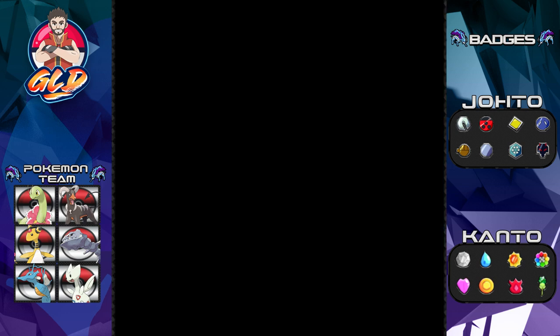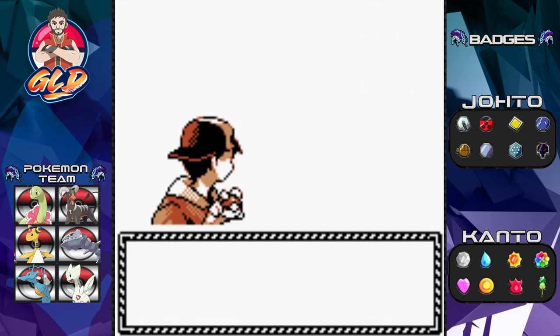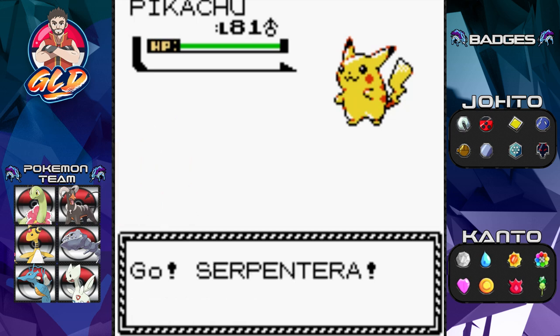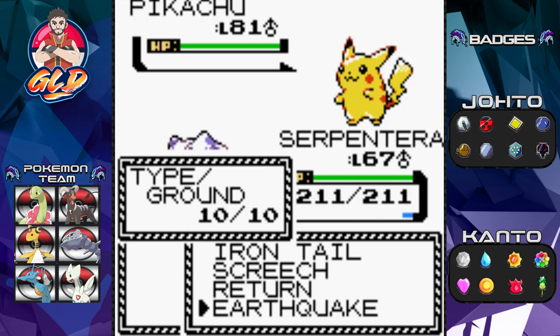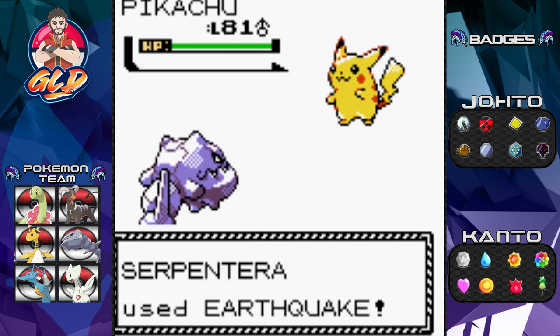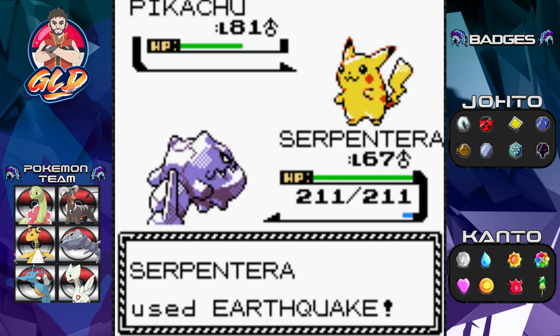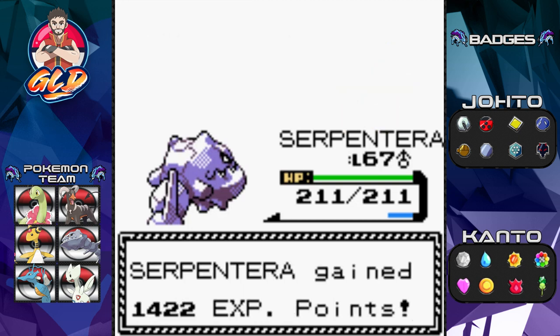All right, here it is — the final battle of this whole walkthrough, against Pokémon Trainer Red from the Red, Blue, and Yellow series. He is one of the most powerful Pokémon trainers of all time, starting out with a level 81 Pikachu. This Pikachu is very strong, using Charm. But Earthquake should be enough since Pikachu is very physically weak. And it does it — one down, five to go!